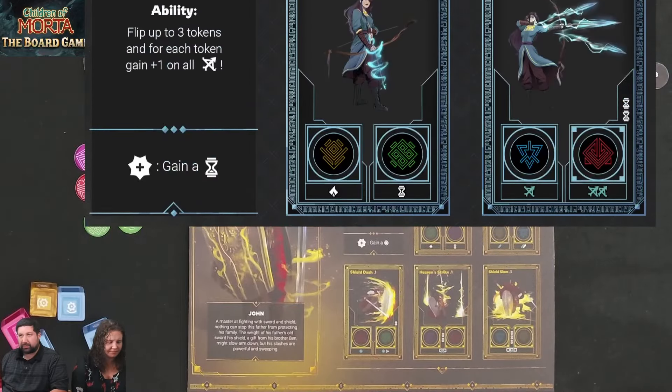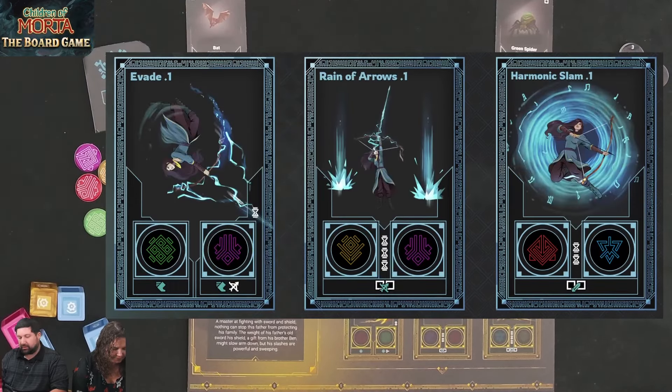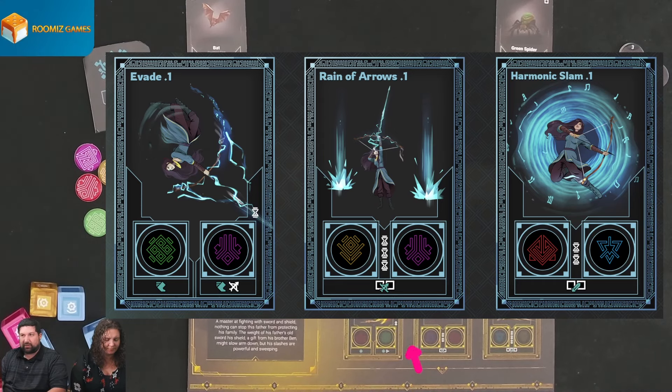For Kim, her focus and primary attack are similar to mine but with more range. Her evade ability gives evasion tokens. Evasion is how you cancel attacks: spend one evasion to cancel a blue die, two evasion to cancel a yellow die, and three evasion to cancel a pink die — same cost as buying those dice, so it's easy to remember.